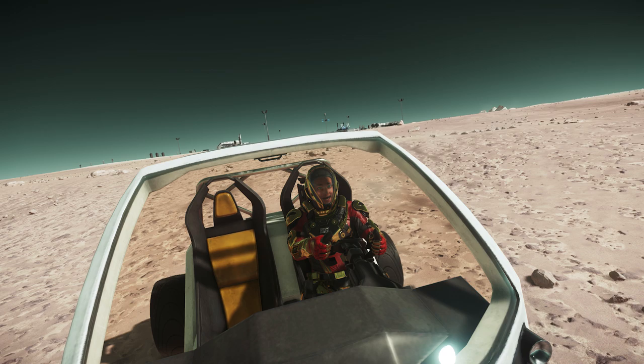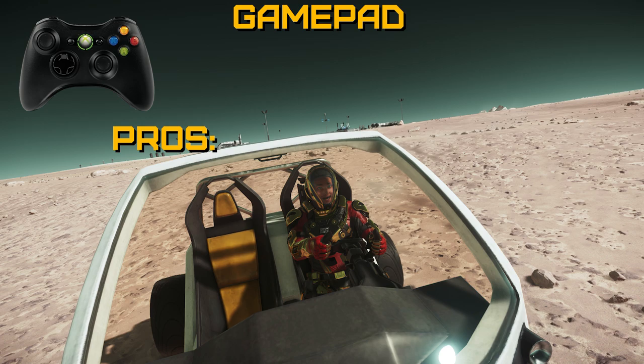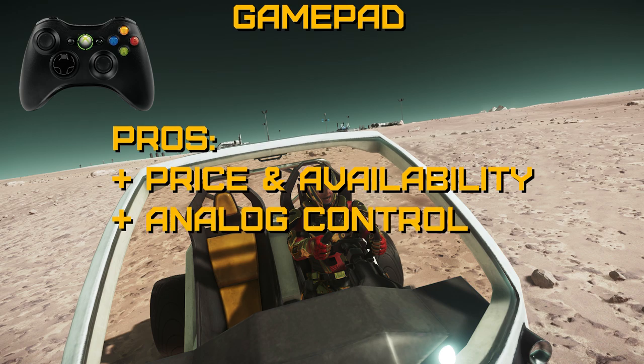The next step up most sim pilots take is to connect a gamepad. Just about every gamer has one, either from a home console or something more specific to PC. While it may be a step up in precision for actual flight, I feel the disadvantages outweigh the advantages. The first pro is price and availability — most gamers already have a gamepad lying around, and you can get them online for as little as $20. Number two is analog control. A gamepad typically comes with two thumbsticks, providing analog control in four of the six degrees of freedom. Typical setups put pitch and yaw on the right stick and throttle and strafe on the left. Roll may also be bound to the analog triggers.